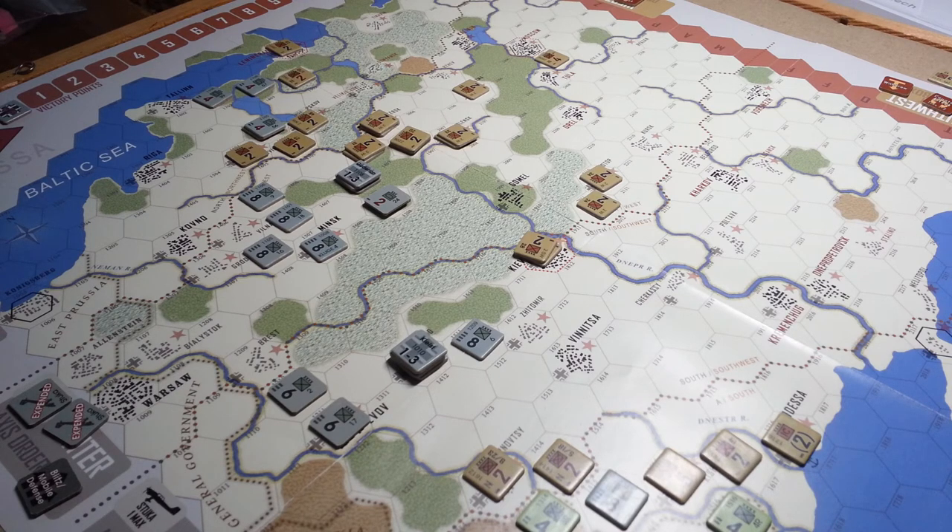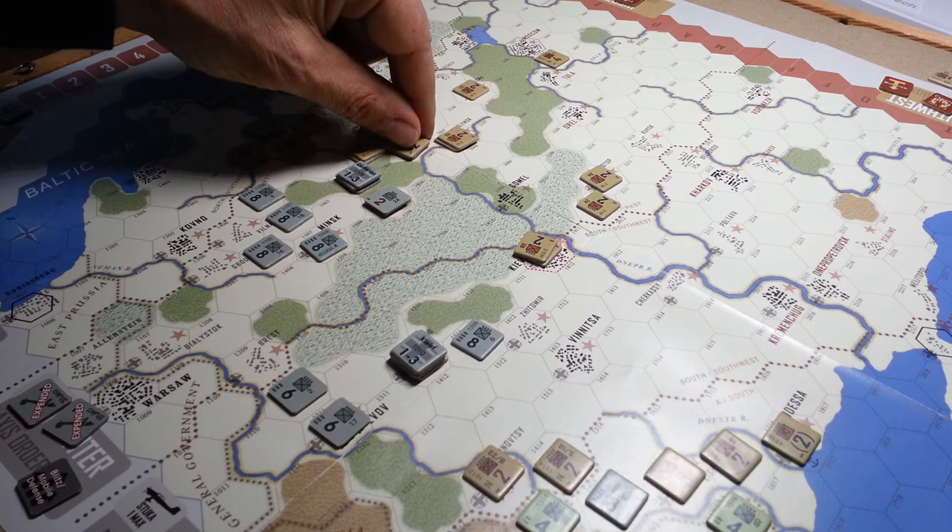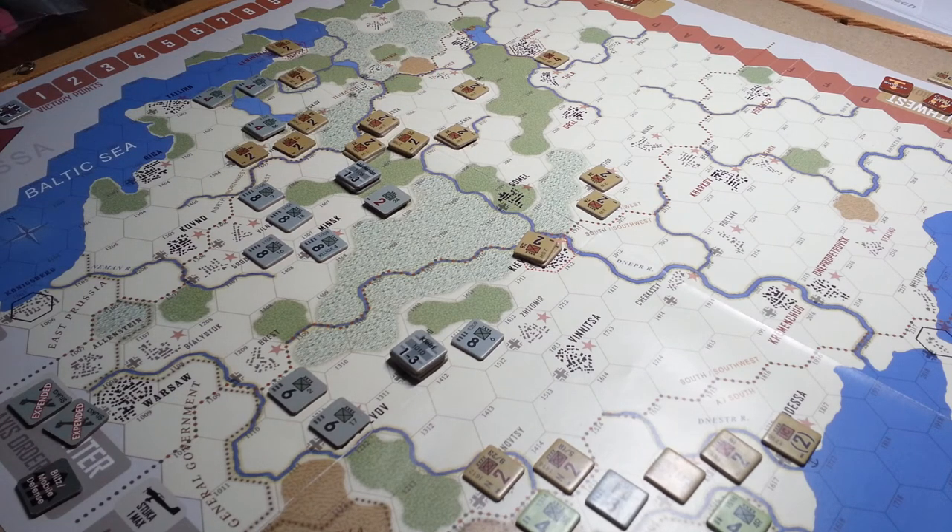We're just about to start — I think this is Turn 3 actually, heading into the August turn. It is Turn 3 because the second turn reinforcements have come on. It's a really interesting little game — compact, very few pieces, trying to capture some of the uniqueness of the Eastern Front in a very small package. The command point chit pull mechanic is really cool because it really limits both sides.